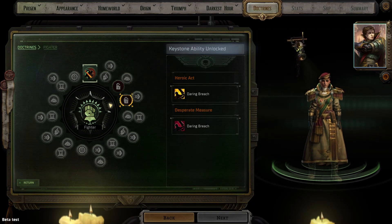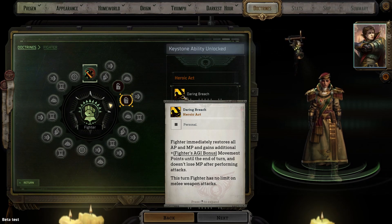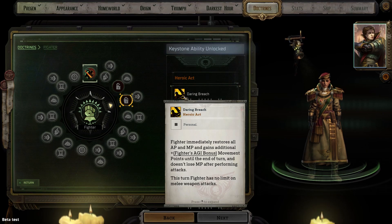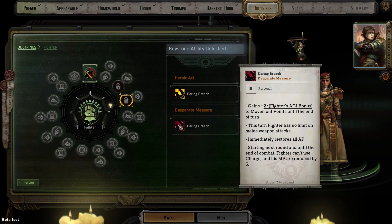At level 4 you will get your heroic act and desperate measure. Your heroic act is called Daring Breach: activating it restores all of your action points and movement points, you gain additional movement points equal to your agility bonus until end of turn, you do not lose movement points after attacking, and you have no limit on melee weapon attacks. This is absolutely a monster ability that can straight up clear out rooms. The desperate measure version restores action points, gives you twice your agility bonus in movement points until end of turn, and removes the melee attack limit — but the drawback is that starting the next round until end of combat you cannot use Charge and your movement points are reduced by three. These are significant drawbacks that basically turn your melee character into a stone, so this should only be used if you are relatively sure it will end the encounter.